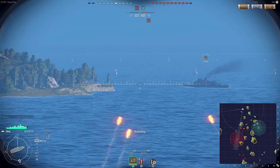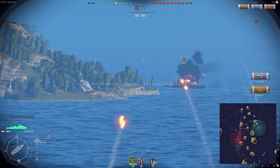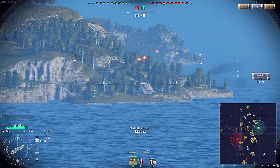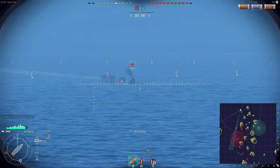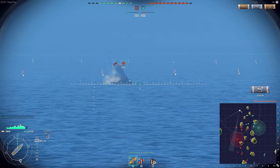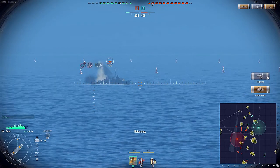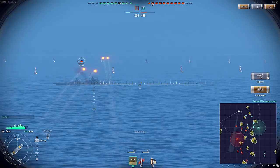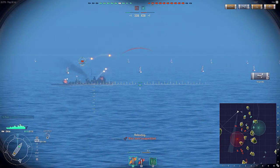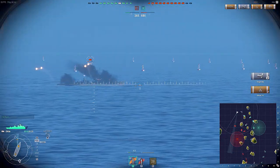Those fell short even though I was aiming high, and then those hit and I set a fire. The first volley I fired went over the ship even though I was aiming low, and then when I was aiming high it went low — really weird. There seems to be something to how the shells interact with the ships. If you notice it, say something in the comments below.